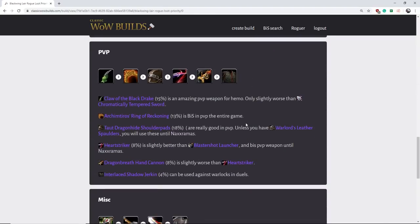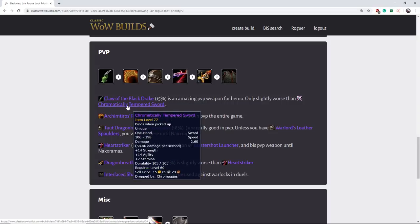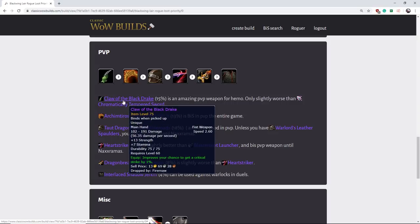Onto PVP — there's actually quite a bit of options when it comes to PVP items. We'll start with the Claw of the Black Drake. This thing is actually an amazing HEMO weapon for PVP. It's barely worse than Chromatically Tempered Sword but has a much higher drop rate and drops earlier in the raid. Very good main hand, good stats, good damage, good speed. The main con is that it's not a sword for raiding, but if you're a PVP rogue, this item is actually very good for a HEMO rogue.